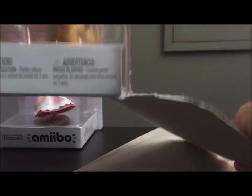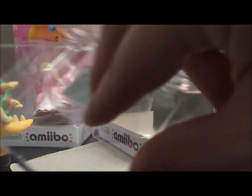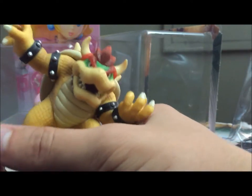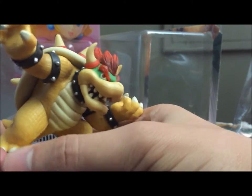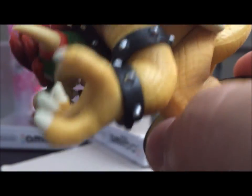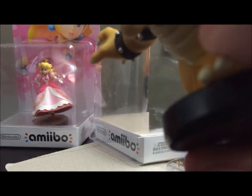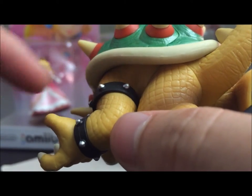Let's just pull that off and pull him out. He was not secure in his little face thing here. Anyway, let's take a look. He's got the texture on his hide, much like Link's tunic and Mario's denim and everything. Love it. And the spikes on his little bracelets, on his collar and on his chain things — I'm not really sure what these would be, but they look really good.